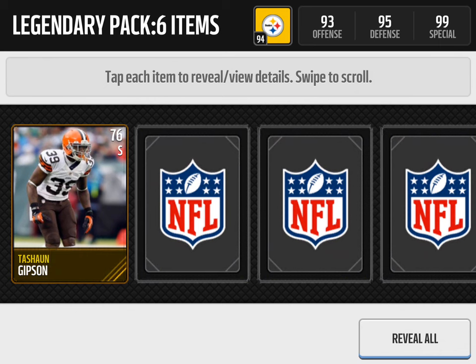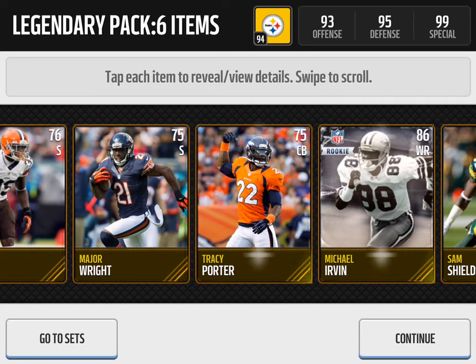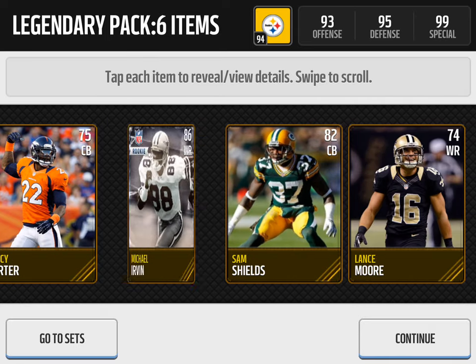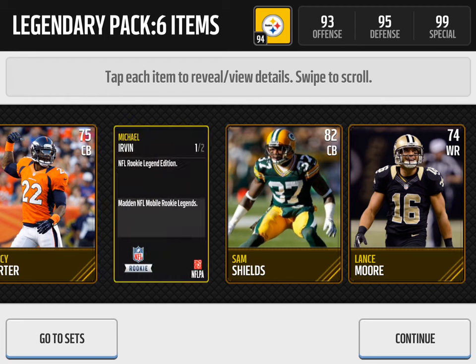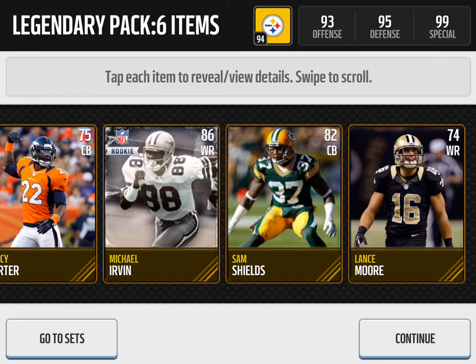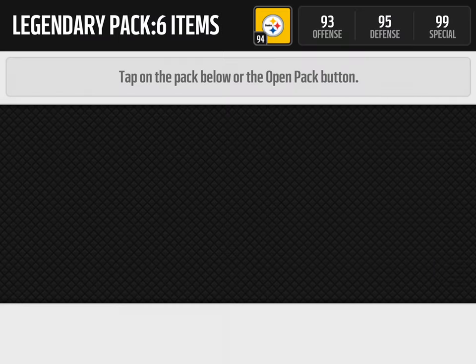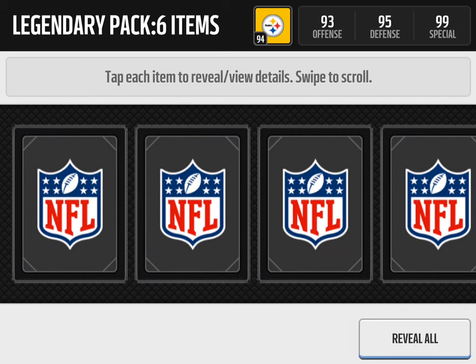Tayshawn Gibson. Let me scroll — alright, major right. Let's go with the reveal. And we get a Michael Irvin rookie legend on the first pack! I don't know if that's any good or not, but hey it's a legend so I'll take it any day. Michael Irvin, 86 overall wide receiver — 88 speed, 92 catch for a rookie, so that's pretty good. On the first pack we get a legend, that's awesome.